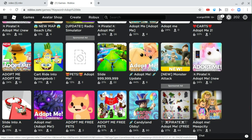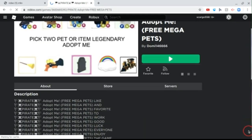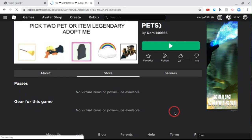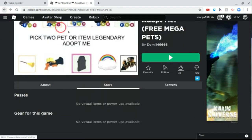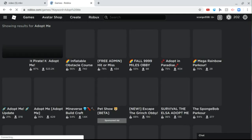If you see a fake game and go to its store, they might have things like 'pick two pet or item legendary pets.' If you join it — which do not — and it says 'free mega pets,' it's probably going to be a scam and make you buy stuff with your Robux. You're not going to be happy, so avoid these.